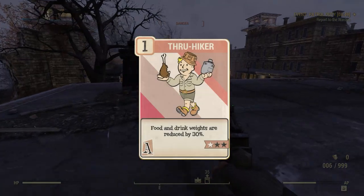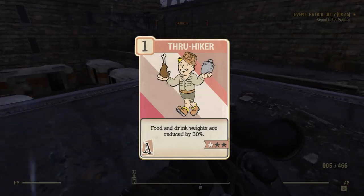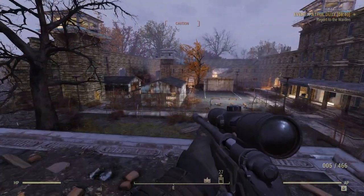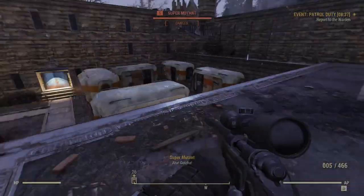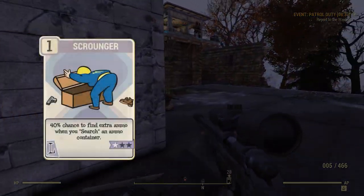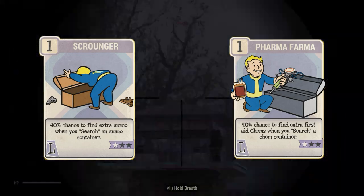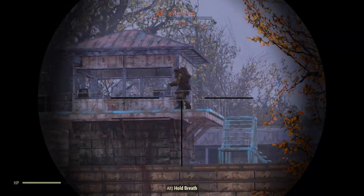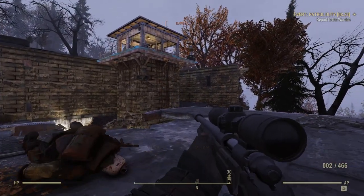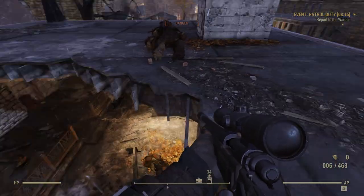At Agility, we have Thruhiker. This perk reduces the weight of all food and drink items. This really takes the same role as our Strength perks — we want as much carry weight as possible, so reducing item weight is always going to be beneficial to us. Finally, we move on to Luck, where I've gone with Scrounger and Farmer Farmer. These perks will allow you to search ammo and chem containers respectively. Ammo is great for player vending, and chems are perfect to sell to vendor bots, meaning both of these perks can go a long way to earning you more caps. Just make sure to hit that search button when looting and see how many more items you get.